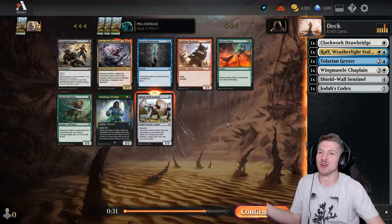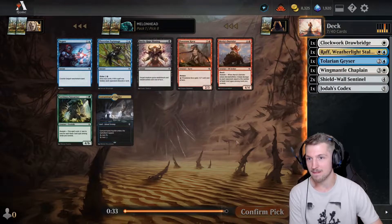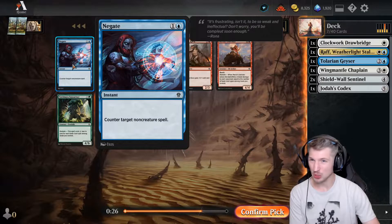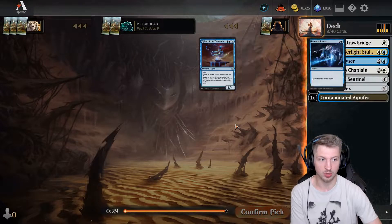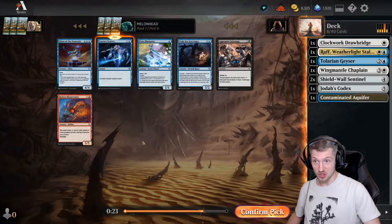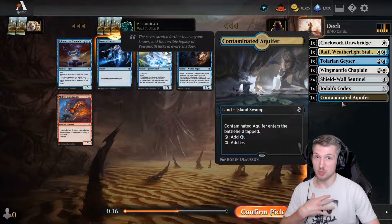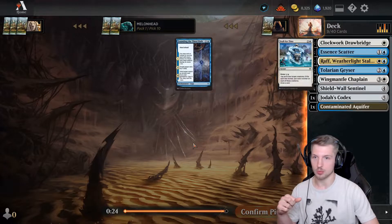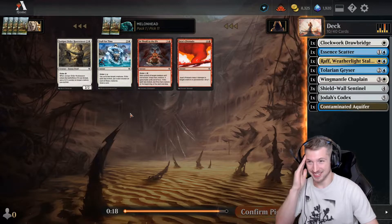Look at how many Sentinels there are. Now I'm very happy having taken the Chaplain. Give me that Sentinel. Contaminated Aquifer — the other option is Espionage or Negate, I guess, but I think just the Aquifer. Because there's some good black walls, so I think having that available. Espionage is not bad. Oh! This is what came back to us? This was our first pack. It's like the card draw. I really like it too, but I've personally been prioritizing the dual lands over just straight card draw — but that's just a personal preference. Essence Scatter here, 100%.